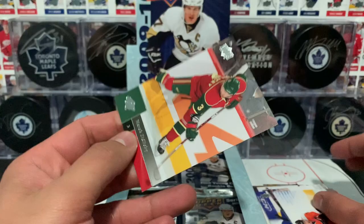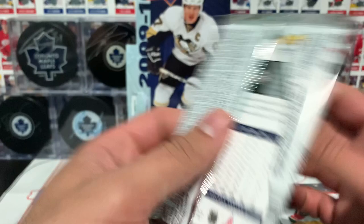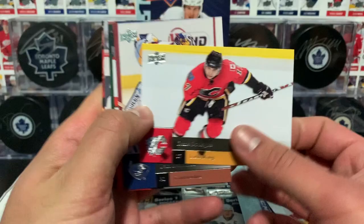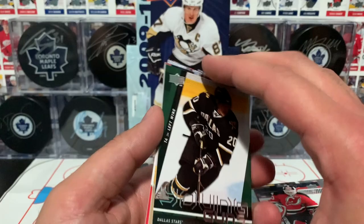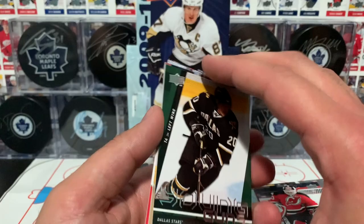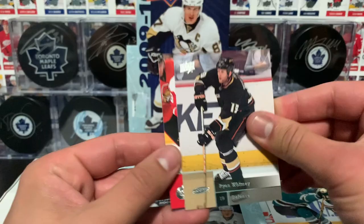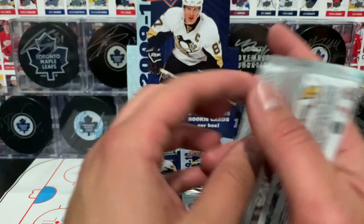Grobovsky, Parent, and Zidlicky. Nice pack. Bork, Letnan, Brodeur — and Young Guns: Jamie Benn! There's one we didn't even mention at the beginning, and that's a nice pull right there — Jamie Benn Young Guns. Blake, Whitney, Datsouk, and Dumont. Sweet — Jamie Benn, freaking awesome.